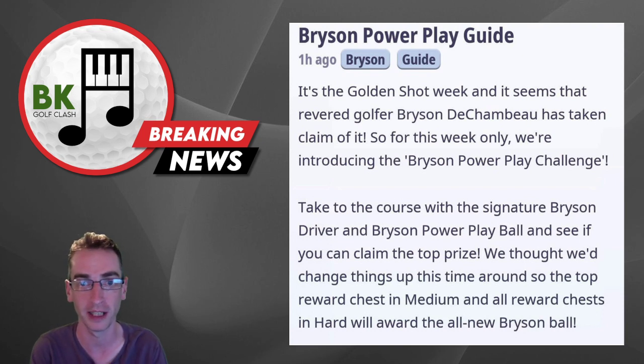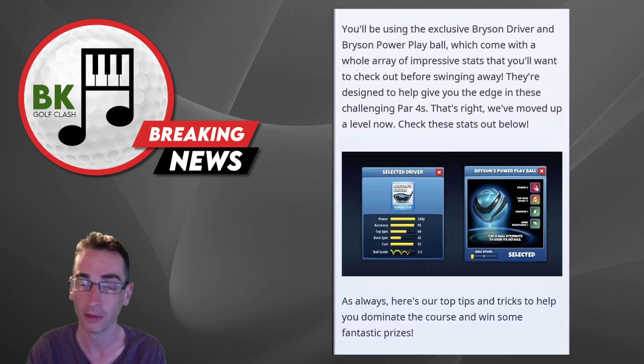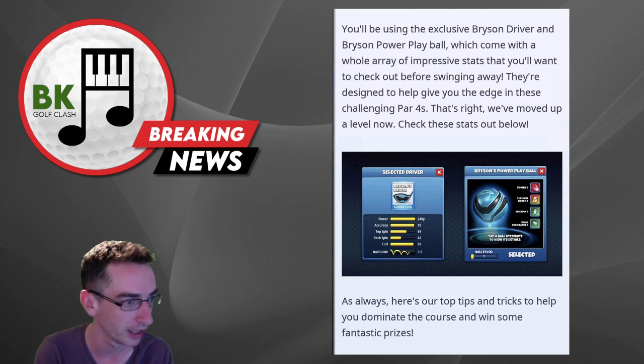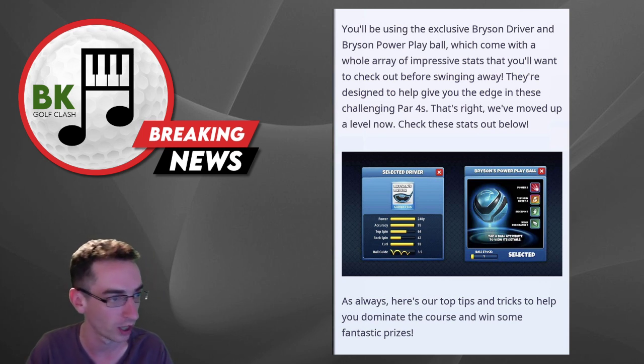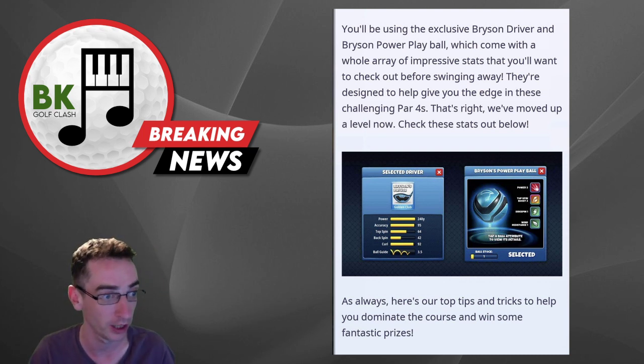We thought we'd change things up this time around. The top reward chest in medium is obviously going to be the best one — nearest to the pin or the hole in one. All reward chests in hard will award the new Bryson ball. You'll be using the exclusive Bryson driver: 95 accuracy, 3.5 ball guide, 240 yards according to the stats. And the Power Play Ball: power 5, top spin boost 3, side spin 1, wind 1.